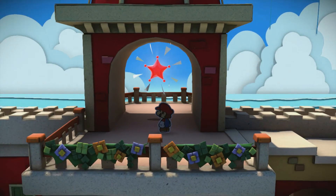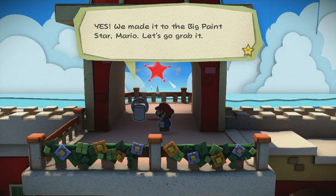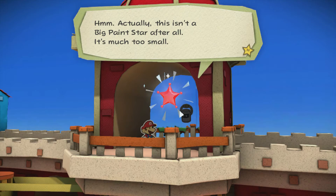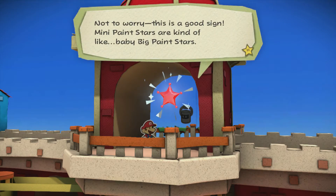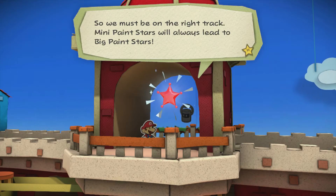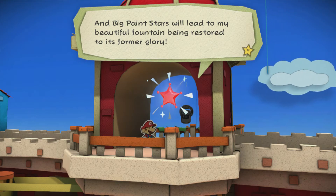And I guess we're pretty much done. Yes! We made it to the big paint star, Mario! Let's go grab it! Hmm, actually, this isn't a big paint star after all — it's much too small. Mario, this is a mini paint star! Not to worry, this is a good sign. Mini paint stars are kind of like baby paint stars, so we must be on the right track. Mini paint stars will always lead to big paint stars, and big paint stars will lead to my beautiful fountain being restored to its former glory.